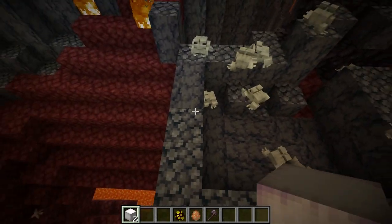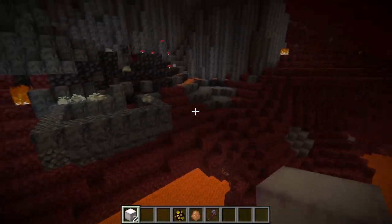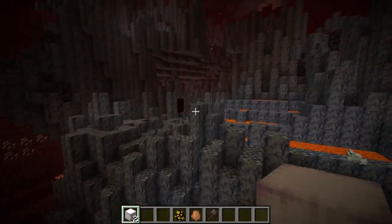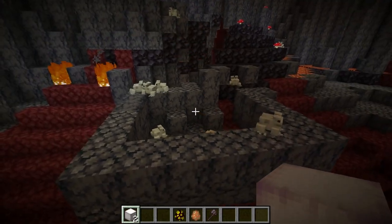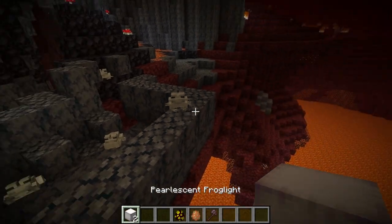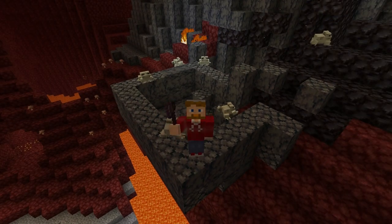Obviously this pen I've made for the frogs isn't nearly good enough — you'll want to make it four to maybe ten times bigger with really high walls. Then you can trail magma cubes in, kill them down to small ones, let your frogs eat them, and you've got yourself a frog light farm, which is pretty cool. Alright, now you understand the process to get frog lights in Minecraft!